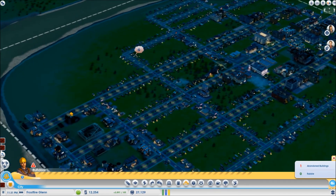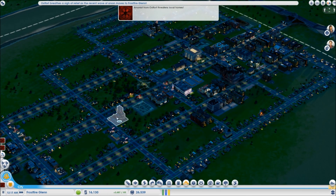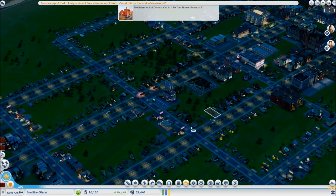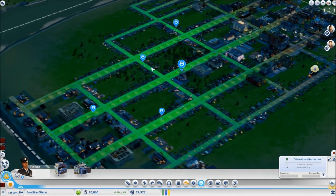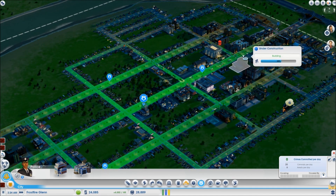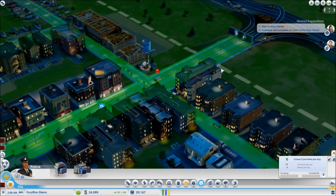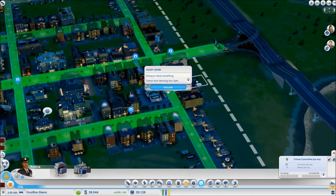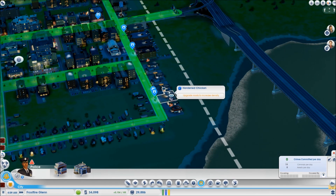Another arsonist — crime in progress. I've got as much police coverage as I can get just out of a regular station, so this is going to have to do. There's a criminal — apparently my police aren't going to arrest him because he's not committing an act yet, even though I know he's going to. Let's look at him real quick — Soapy Lester. Well, now we know why he turned to a life of crime: his parents clearly hated him enough to give him a name like that. Oh, he's shoplifting! Got him! That didn't take long.